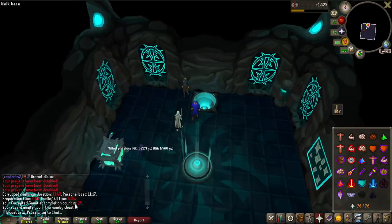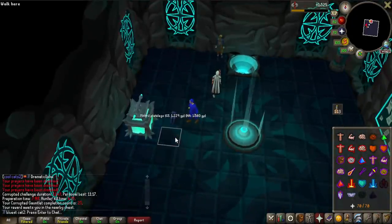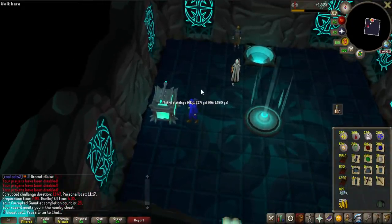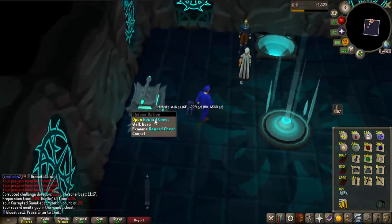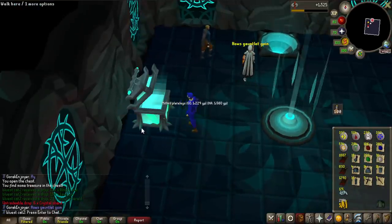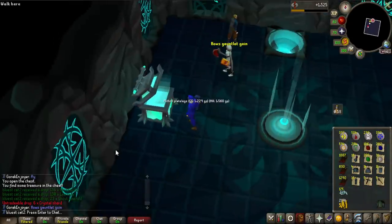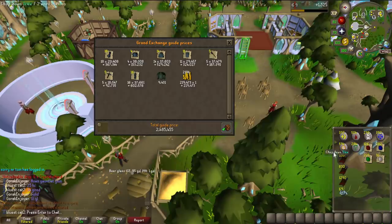That is now 25 Corrupted Gauntlet KC, and I have been here for many, many hours — it is very time consuming because I do fail now and then. After this I am going to take a break. So chest number 25 gives some average drops — in basically just pure cash I got like 2.5 million from doing that, and I got 175 crystal shards. I'm just going to keep them for future upkeep of the crystal weapons.